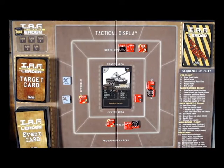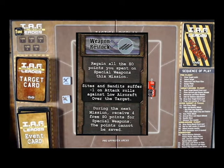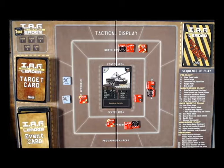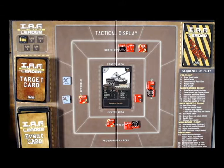I always place counters starting in the north and going clockwise. The next step is the intel air defense adjustment — how many sites or bandits you can remove based on campaign progress. Right now we don't get to remove any. Then we draw our over-target event card, looking at the middle section: 'Weapon Restock' — sites and bandits suffer minus-one on attack rolls against low aircraft over the target. Since we'll be at low altitude over the target, that's a nice advantage. Finally, we place the turn marker on turn one, and now we're ready to go.